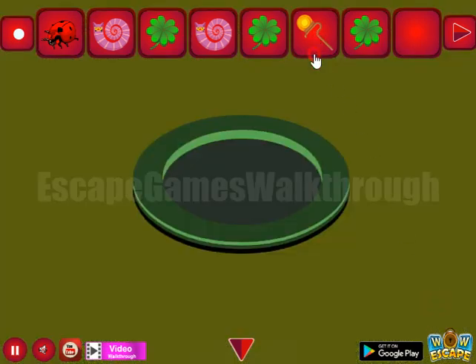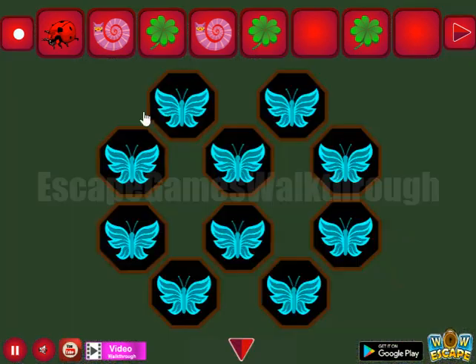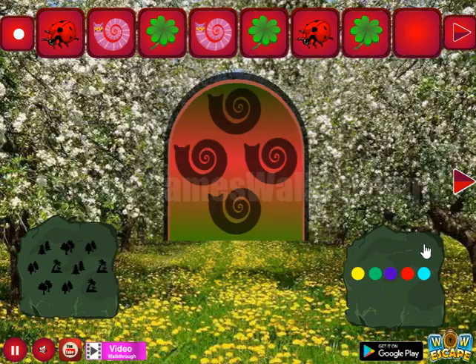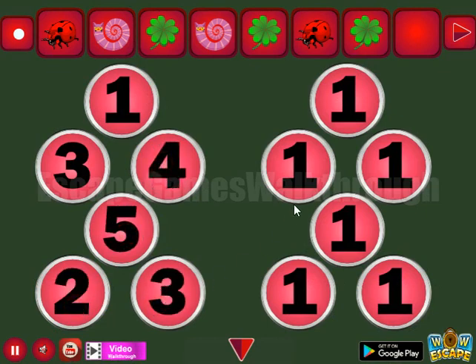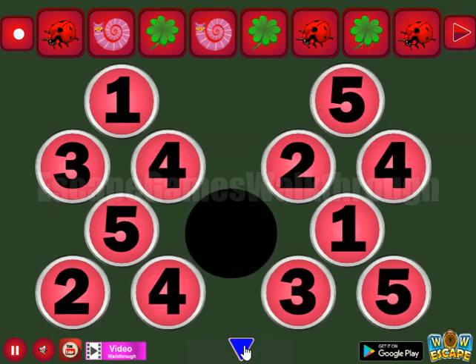We have this hook to get another hint — a hint of colored octagons. That's the hint to paint these butterflies: purple (or pink), green, and red. Going back again, here we can get one more hint of numbers from one to five. Let's select the same numbers: three, four, five, two, four, then five, two, four, one, three, and five. And we've got one more ladybug.